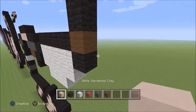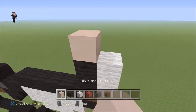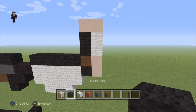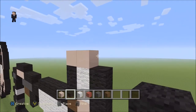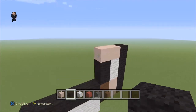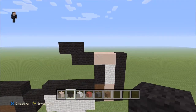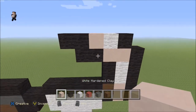Over here we're gonna add two white hardened clays with two white wools on the top, and then two white hardened clays on the top, like so. Then we're gonna grab our black wool and place one, two, three, four, five on the right side — we're now starting to build his tail, in case you're wondering. Then over here we're gonna go one, two, three, four. Let's add a black wool, a white wool, and then a white hardened clay.